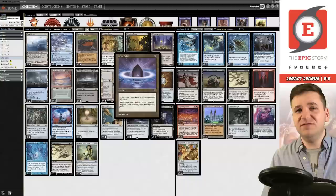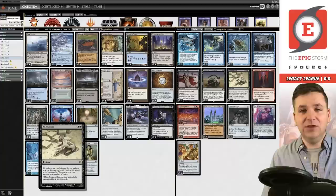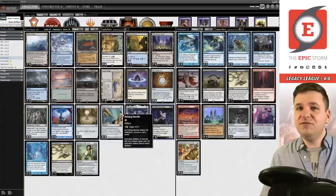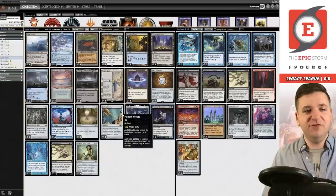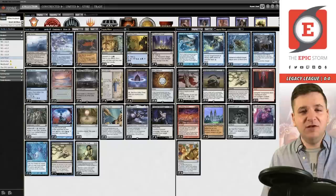The original deck ran Simian Spirit Guide to create red mana; in Legacy we have access to Lotus Petal, Mox Diamond, Mox Opal, etc. This deck's converted mana cost is incredibly low, so it's pretty rare that Ad Nauseum will kill you. Outside of the Ad Nauseum itself, we have nine plus eight — so 17 to 19 total — meaning as long as you haven't been dealt damage, it's literally impossible to die off your own Ad Nauseum.